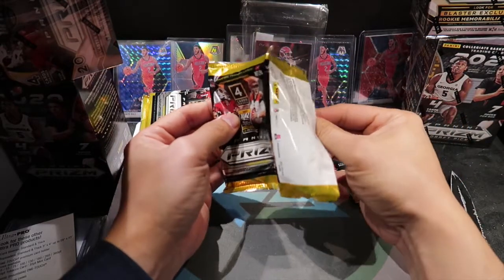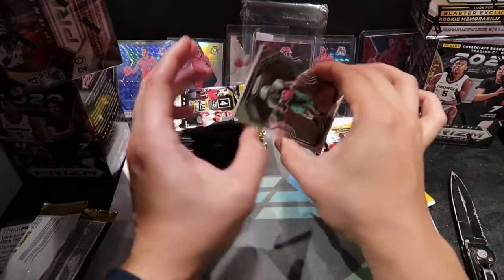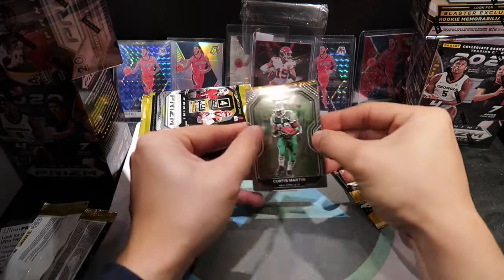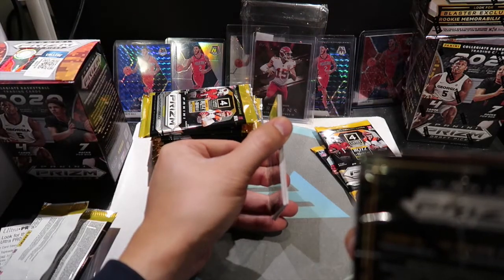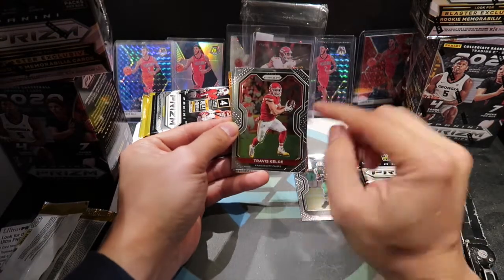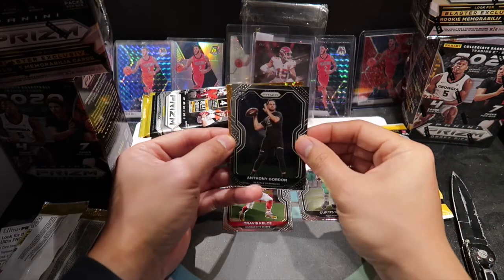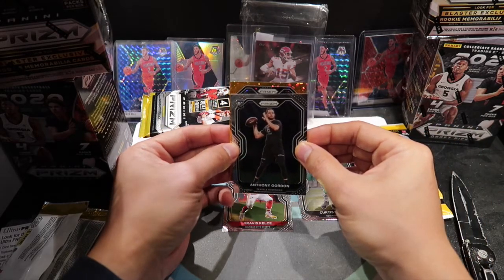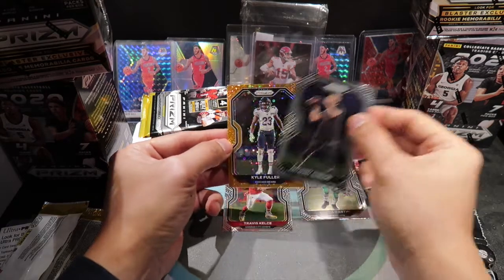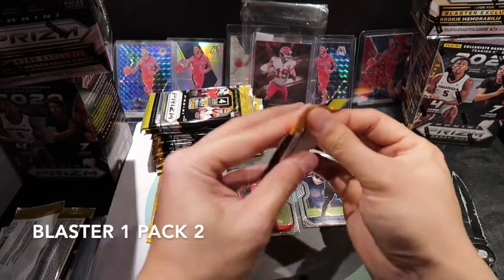So this is my first look at Panini football prism. As you can see in my previous video, I've been finding a lot of basketball draft picks. And we have — what is this, gold? This might be the red or disco, I'm not too sure. Hopefully it's something good. Curtis Martin, Travis Kelce — I like this guy. Kansas City Chiefs. Anthony Gordon rookie. And this one is not a rookie — it's Allen Robinson, Chicago Bears. Kyle Fuller, a cornerback.